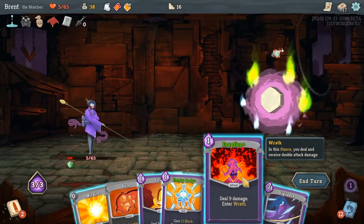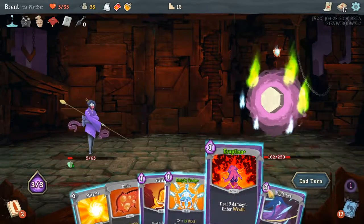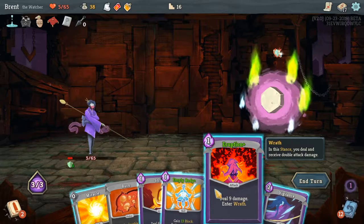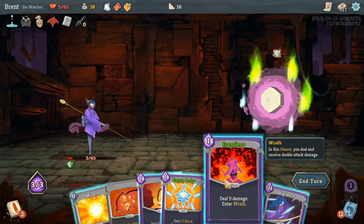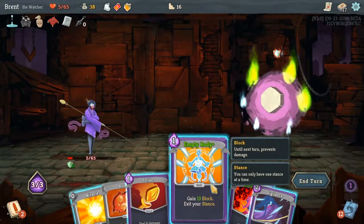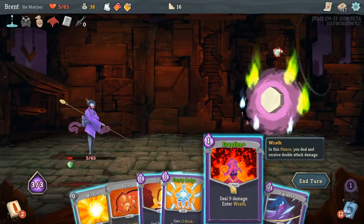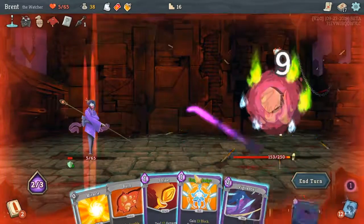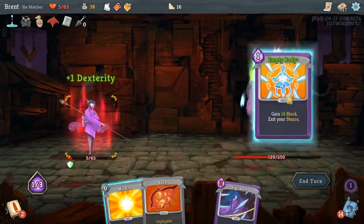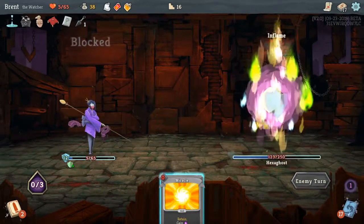So what we could do here: Vigilance, we get more energy — we Eruption for nine. No, we're not gonna get anything really extra. We could Eruption, Strike, Empty Body — gets us our block and the extra damage for the turn, like six more damage. And we get Flurry of Blows back when we exit the stance. That did make sense — in my head I couldn't say why it made sense, but it did.